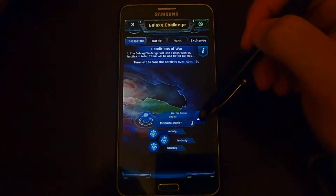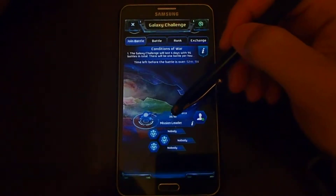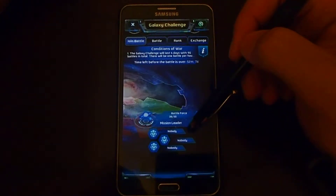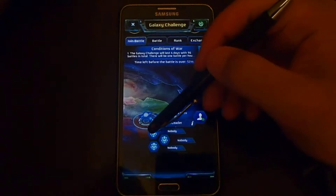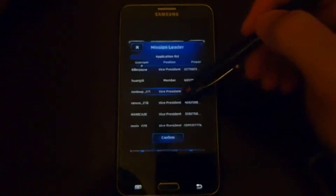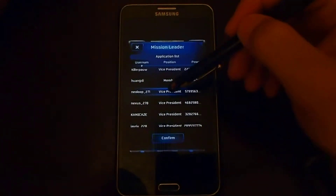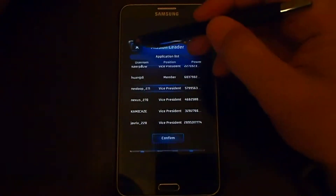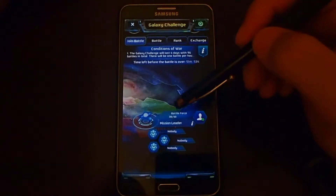If you were to push this button, you're actually going to unlock another slot and turn it up to 39 out of 50. This is where you assign your mission leaders. Right now we have nobody assigned — all you have to do is push that and then choose somebody. You can't just hit Confirm right away; you've got to slide it around a little bit and then hit Confirm for them to take, and sometimes you've got to try it a couple times.